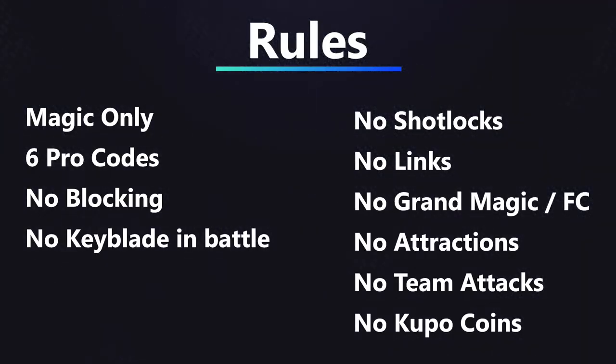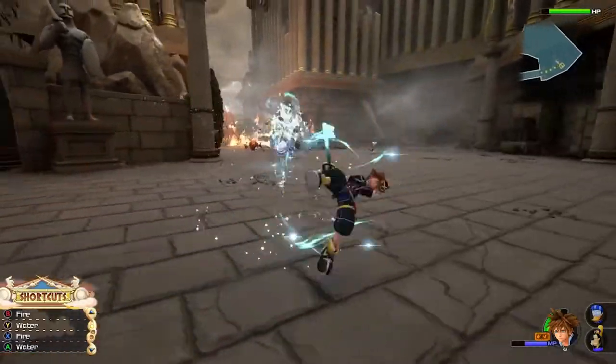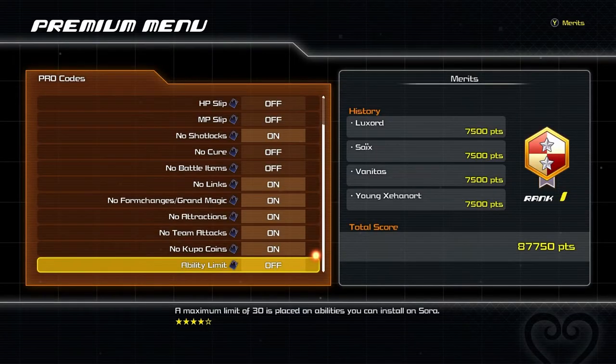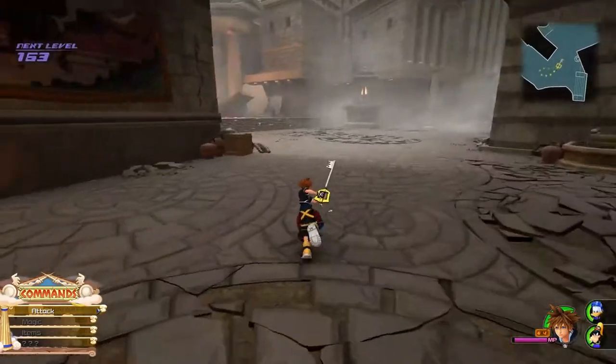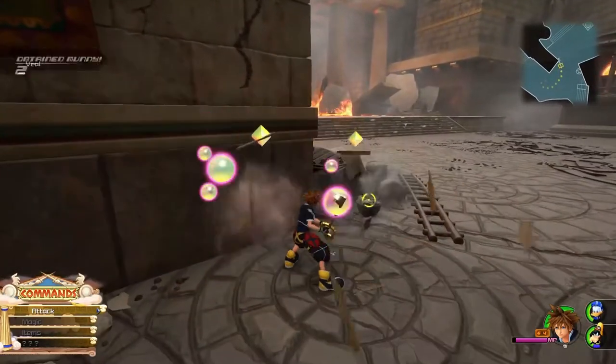The rules for this one are fairly straightforward. I'll only use magic to deal damage, play with 6 pro codes, I can't block since that uses the keyblade, and I'll roll the keyblade off limits in battle only.